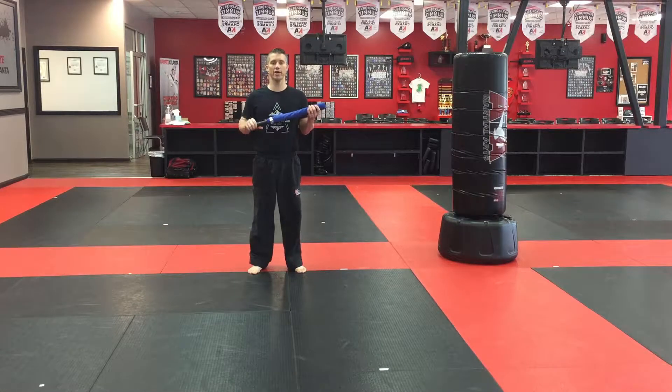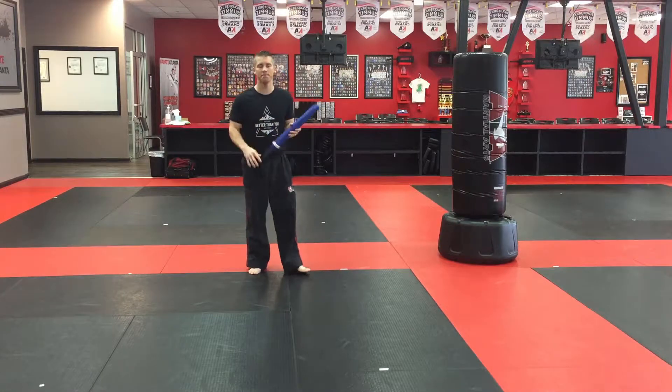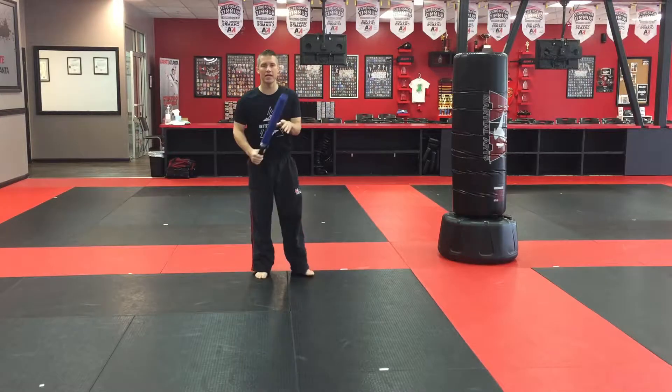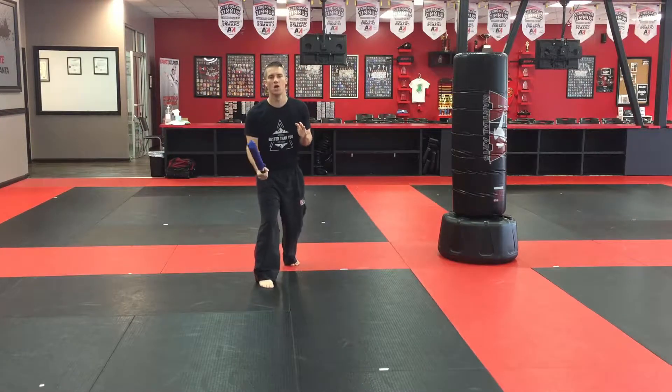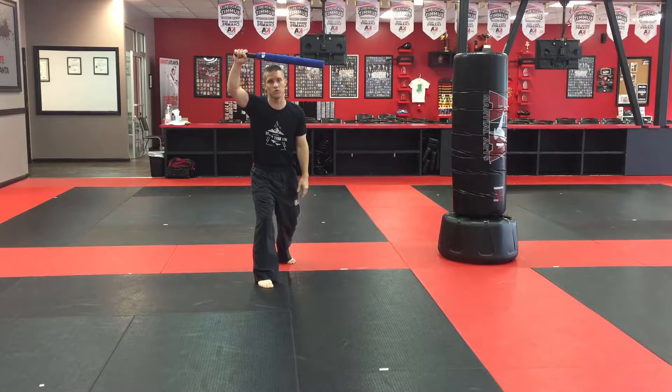We're here working on combat sparring and some of the different animal moves. Today we're going to focus on scorpion. The deadly thing about the scorpion is its tail and the poison in it, so when I do scorpion, what I want to do if someone's in a similar position like this...